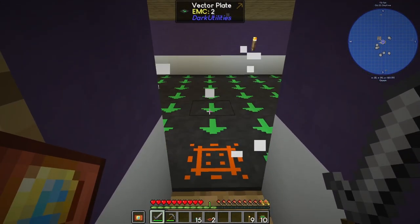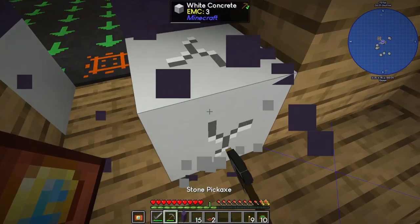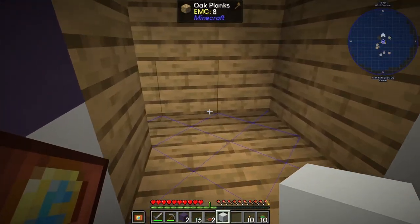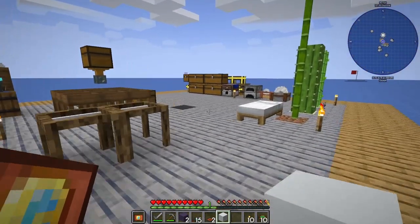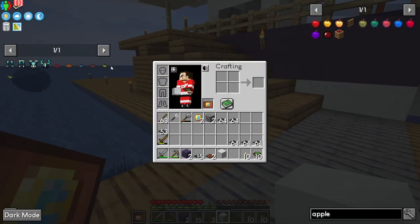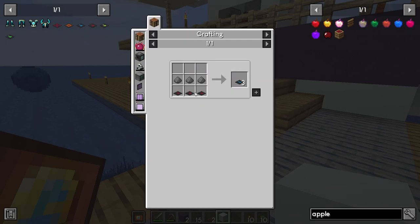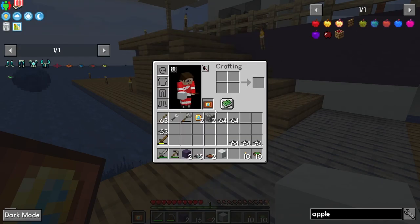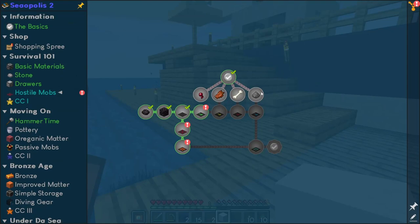It does hurt me also, so we might take these out for a second, and we're gonna have to darken that room up. Once we get the zombie flesh we can start going up the tiers. Then we need bones and then we need gunpowder, so we're gonna have to do some AFKing. We got some more B-bucks.